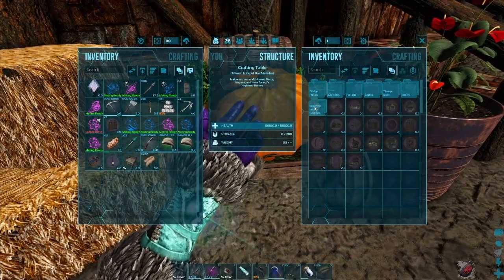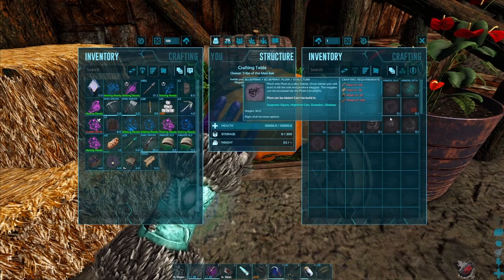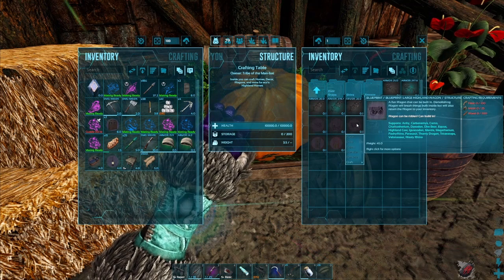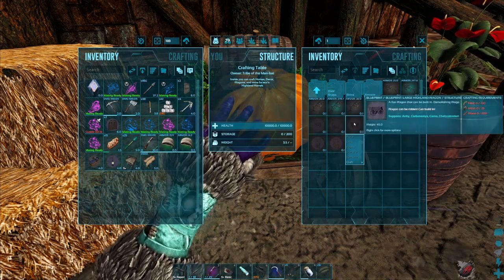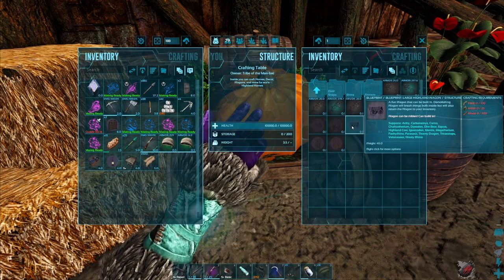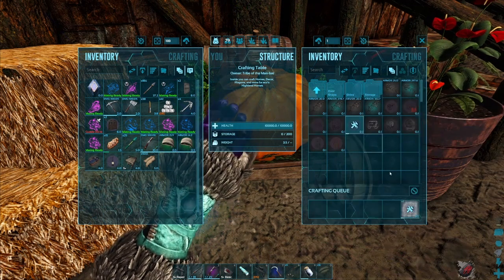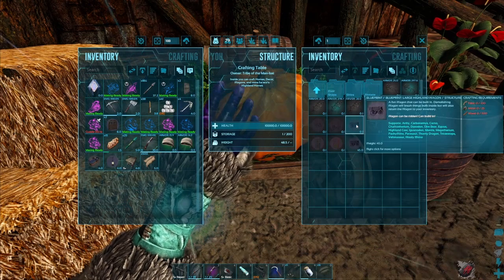To make the wagon, you need to go into the crafting table here. We have S-plus on our server, so I can just pull the items that I need to craft in here. You can see that it says exactly which types of dinos can pull each type of wagon. Make sure that you have a critter to pull it. I've got the cow. I'm going to make the large Highland wagon here — just pull everything in and craft it. If you don't have S-plus, you'll just need to carry things and put them in there manually.